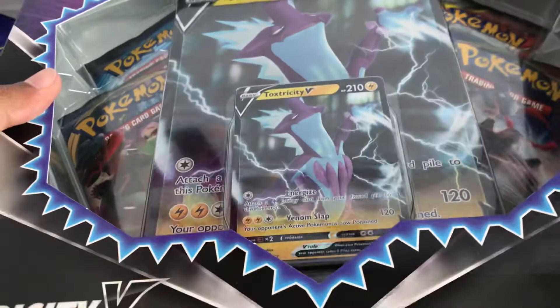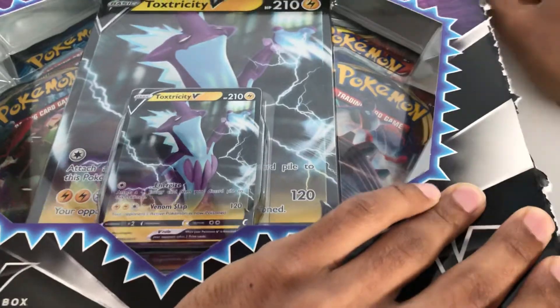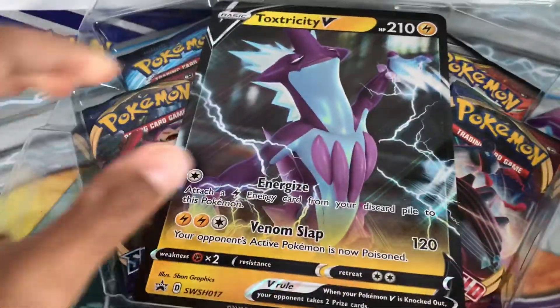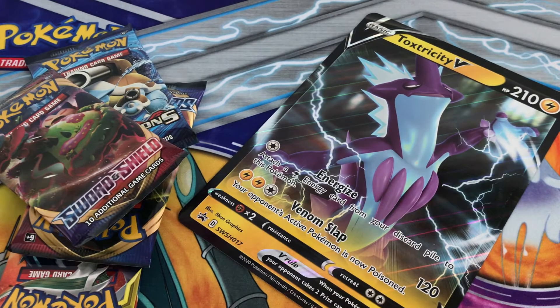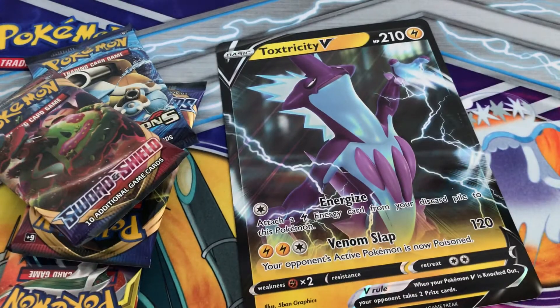For some of you who already know, and if you're new to this channel, let me know in the comments what you've got in your Toxtricity boxes. There's the plastic, the cardboard, and then more plastic. There's the promo. The boosters come with a code card. Here's a look at the Toxtricity regular, and then here's the V — the jumbo oversized one.